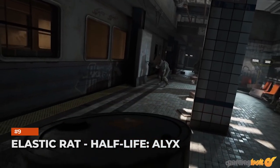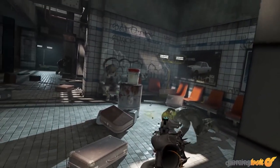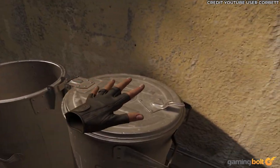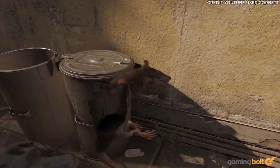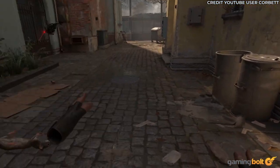Elastic Rat – Half-Life: Alyx. This is minor and might not even be noticed by the majority of players if they're not digging through the garbage. But if you've exhausted all the content in Half-Life: Alyx and taken to exploring every nook and cranny, you'll find a rat in a garbage can. Pulling the rat's tail causes it to stretch. How? Why? The world will never know.